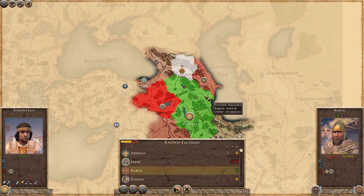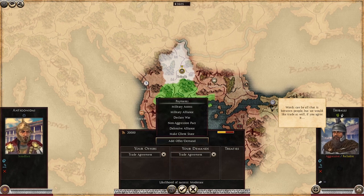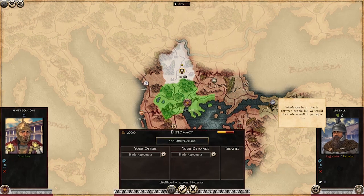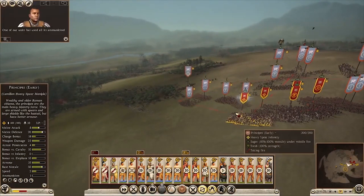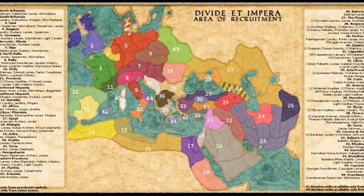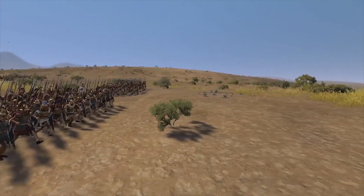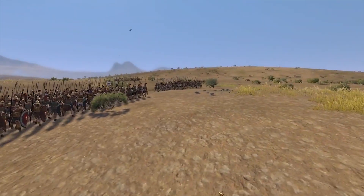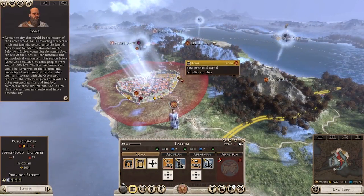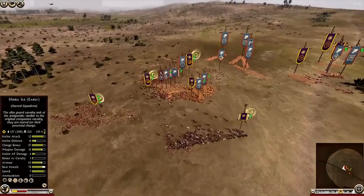We've also got unique cultures across a wide range of factions, some of which can access two different types of cultures depending on your preferred unit roster and playstyle. There's a brilliant AOR system that, especially for factions like Rome, lets you recruit regional Roman units. We've got unique reforms for many of the factions leading to higher tier units, and we've got new resources scattered across the world for you to develop and trade.